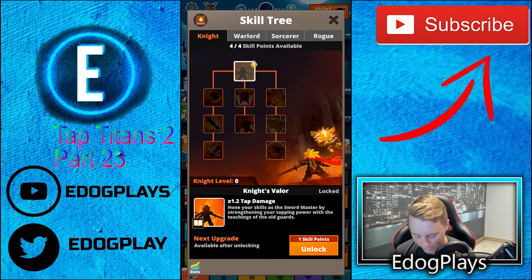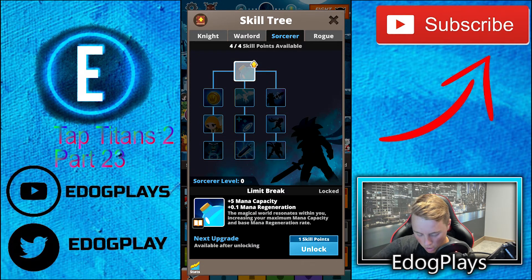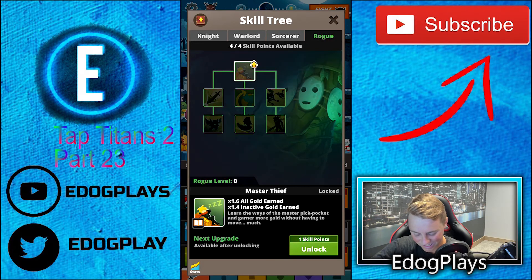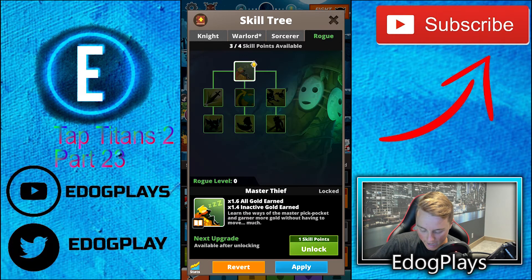Knight's Valor is times 1.2 tap damage. Master Commander is times 1.2 all hero damage - very very useful. Limit Break is plus 5 mana capacity and plus 0.1 mana regeneration - not very good. Master Thief is times 1.6 all gold earned, times 1.4 inactive gold. We have four skill points available - definitely doing Master Commander for times 1.6 all hero damage. Also doing Rogue because inactive gold and gold in general is very very useful.